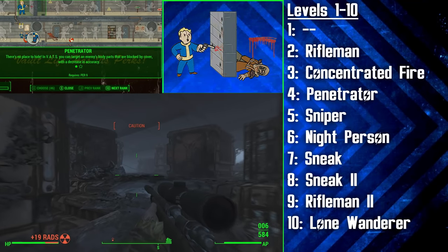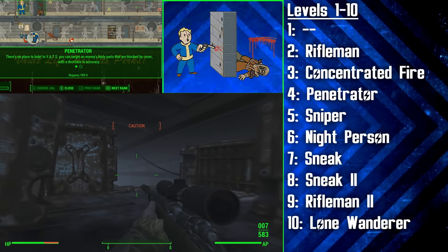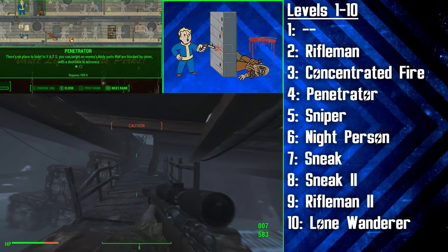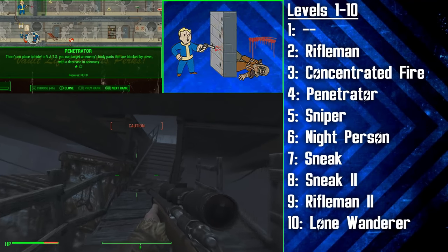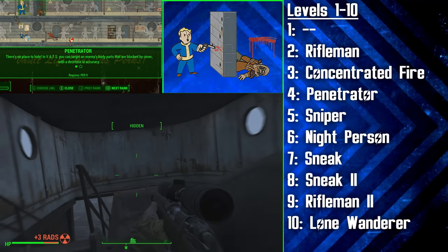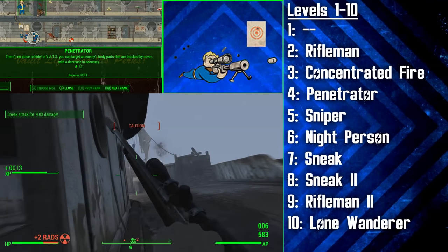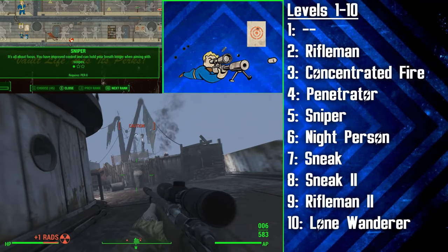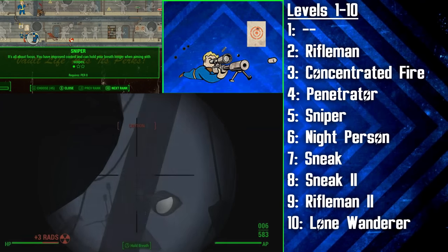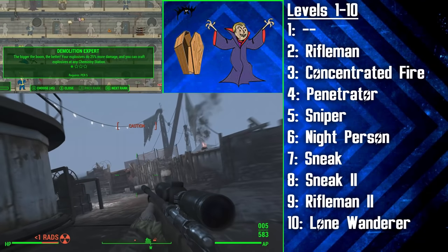Penetrator will have a decrease in accuracy, but critical hits hit all the time, so you can use this to pull off some ridiculous kills. The other great thing about this perk is that creature bodies count as cover which you can shoot through — if you're fighting a Mirelurk from behind you can shoot through its shell to hit its head. You can also shoot through a set of power armour to target and hit the fusion core. At level 5 we get the Sniper perk, and at rank 1 it will allow you to hold your breath for longer when aiming with scopes.